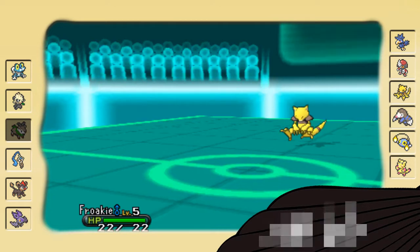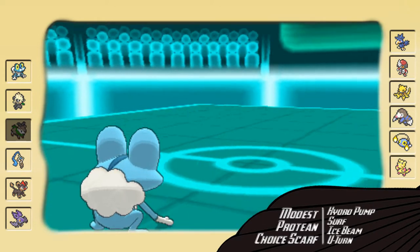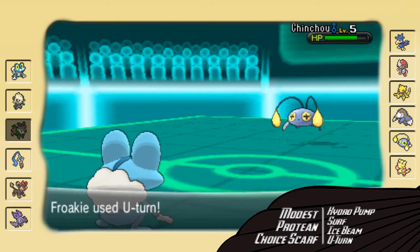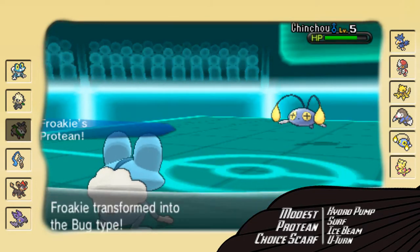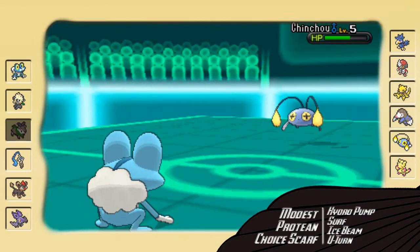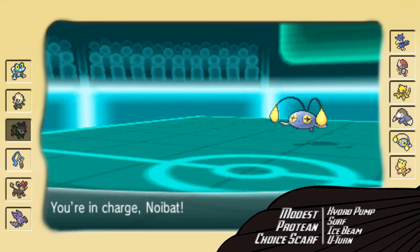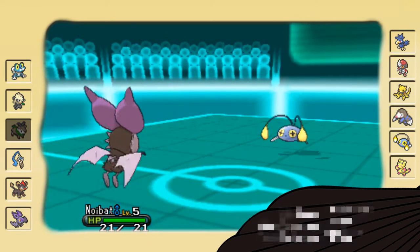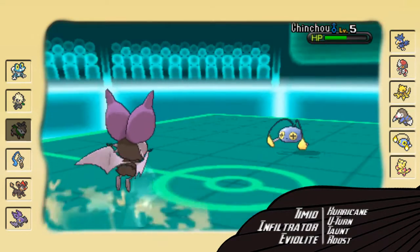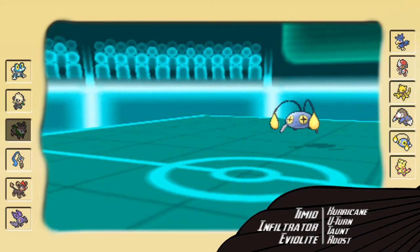I probably should have switched there, but I guess it's better that Skiddo get knocked off than something else on my team that needs their item. Now I go into Froakie — I was pretty sure he was just going to switch, but U-Turn would have still done a good amount to Abra, especially since it doesn't have any defense. And I can go into my Noibat again. Here I'm going to go for another U-Turn, just trying to whittle down this Chinchou to the point where I can easily knock it out.